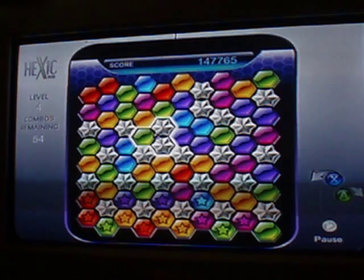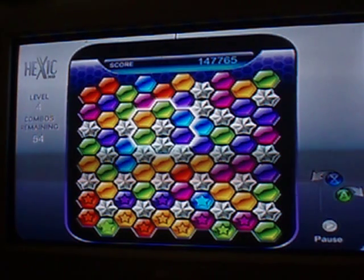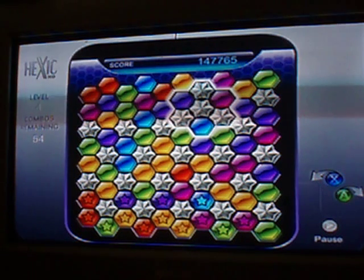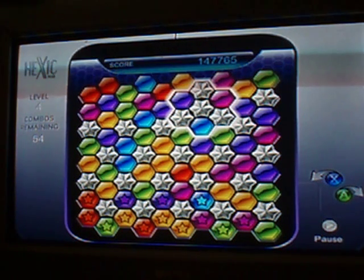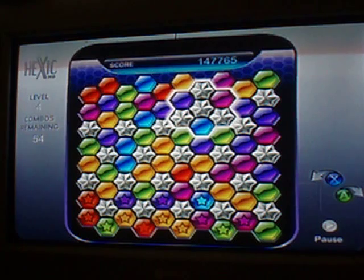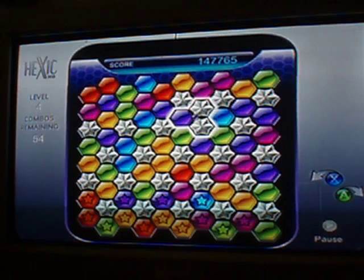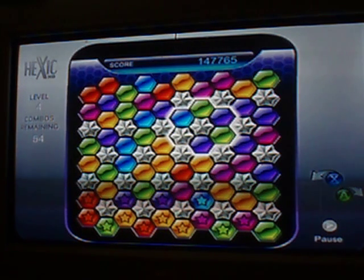And bring your random extra one round, then make the VAT tripod type deal, and then press X. There you go. You've got the top two stars there now.